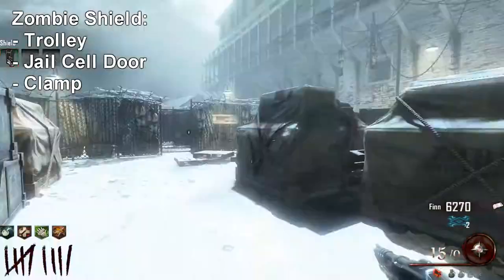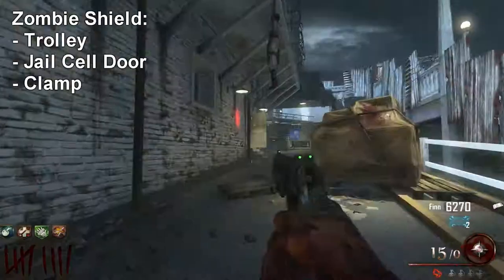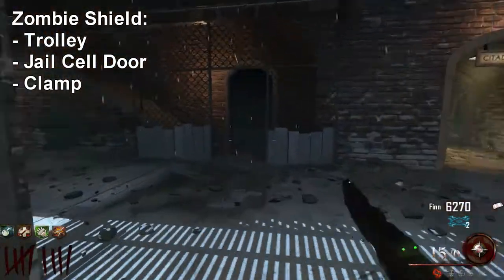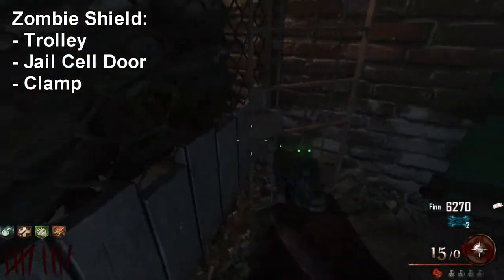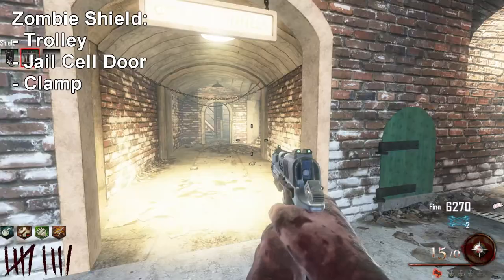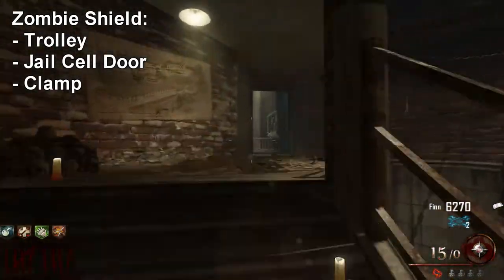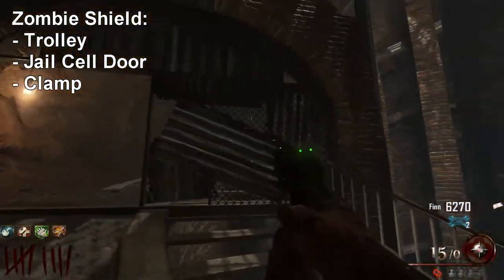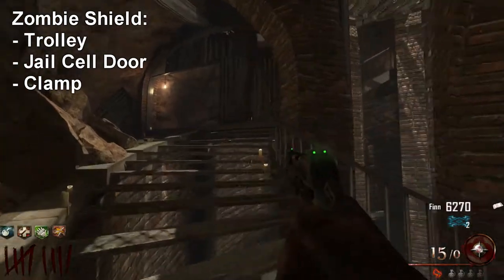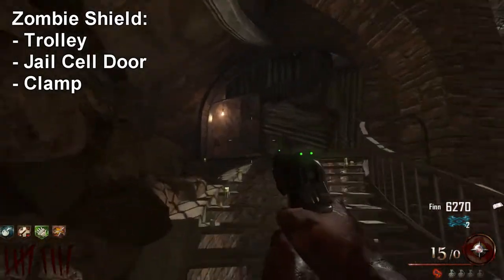I'll go ahead and grab the trolley. The second piece for the zombie shield is the jail cell door. There are actually three possible locations — one here, a second in a corner, and the third going up the spiral stairs on the second wall at the corner. Those are the three possible spawn locations.